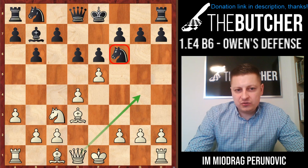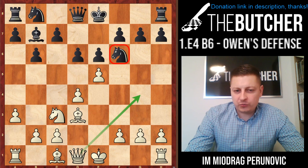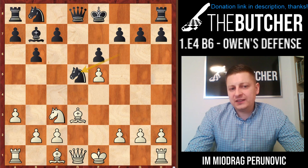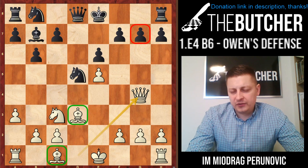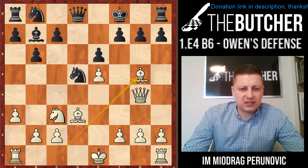If d6 happens, you just go e5, kicking the knight away to get the open g4 square for your queen. D-takes, d-takes. If Nfd7, Qg4. If Nd5, you play Qg4. Consider whether it's better to play Bg5 or Bh6. In case of Kf8, you just play Bg5 followed by Rd1, short castle, f4, f5, and you've got enormous initiative.